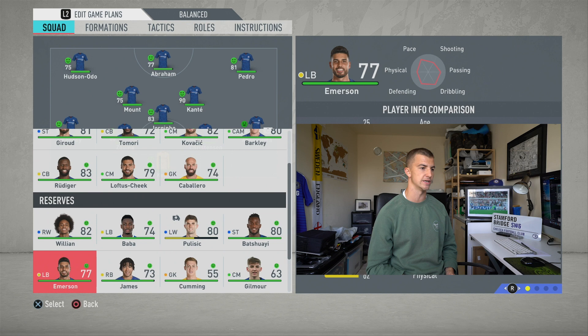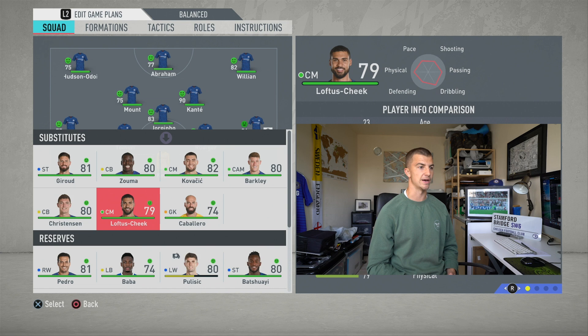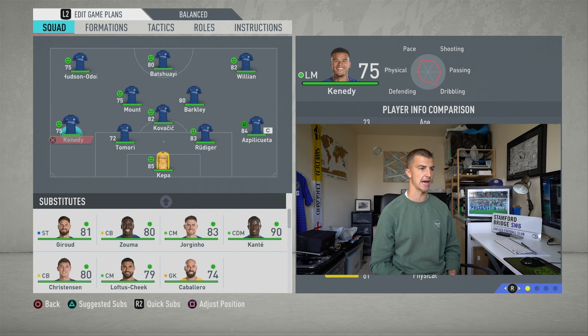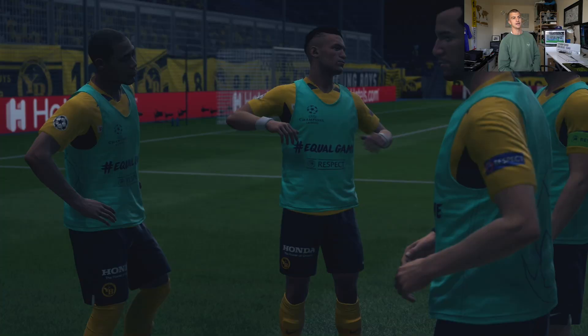Mason Mount comes back in for this one. It's the Champions League so we're changing things up — Kovac can play in front of the defence, Kennedy plays again, Azpilicueta also in. Billy Gilmore and Conor Gallagher on the bench — proper Frank Lampard-esque rotations. Young Boys away — Champions League campaign begins. I don't really want to simulate things too much in this career mode; some matches will show more extended highlights than others. Obviously we've got Liverpool at home in the Premier League, so I'll probably show extended highlights of that one.